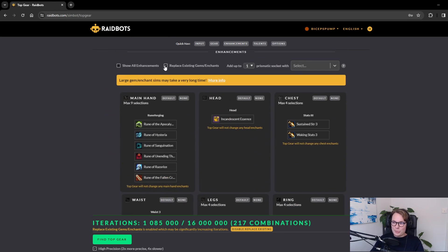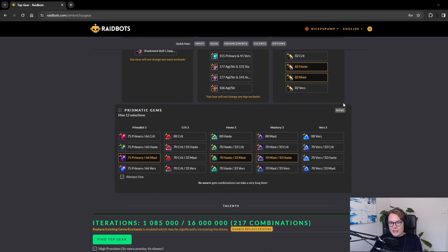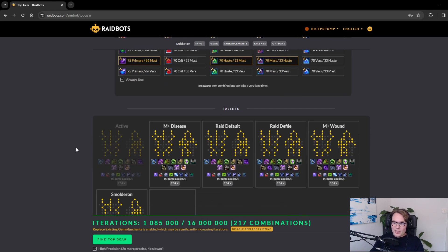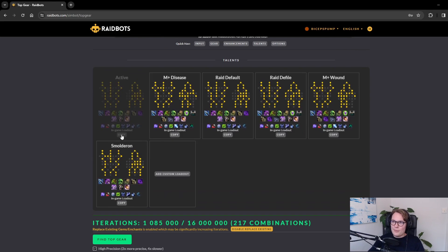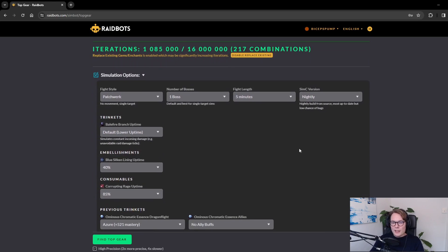For gems and enchants, towards the bottom there's a 'Replace Existing Gems and Enchants' button. Click that and select the relevant ones you want to compare. For example, as a Holy Death Knight I'd always have haste and mastery selected since those are the ones I play around with. For gems, select the different types of haste and mastery gems — but again, this scales quickly so make an educated guess and don't just select everything. For talents at the bottom, that's generally only used if you're trying to figure out whether a slight talent change in raid is a big upgrade or downgrade.